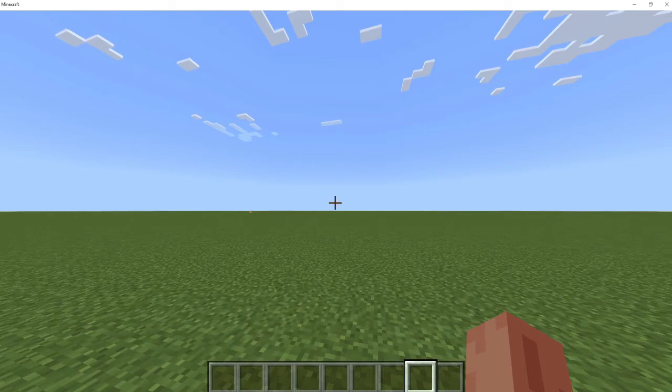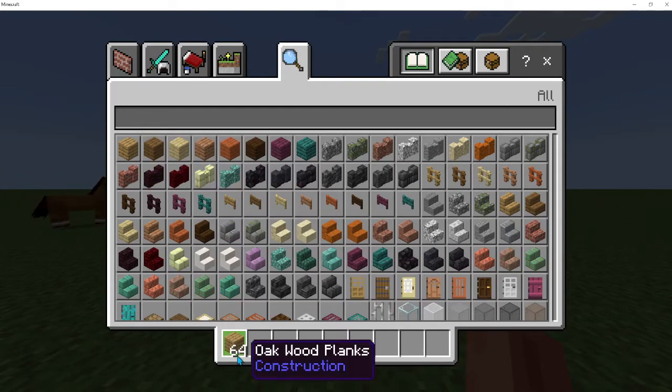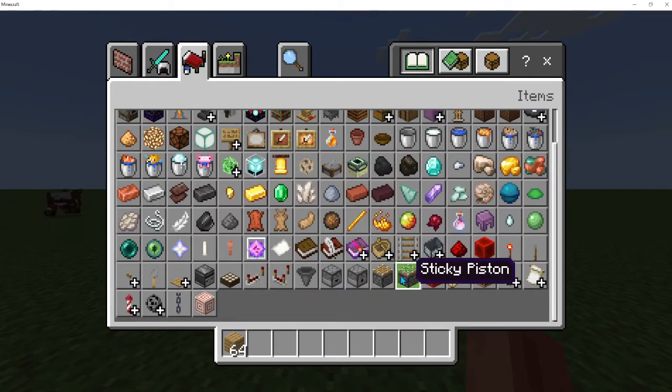Hi friends, welcome to my channel. Today I am playing Minecraft. In this video I am making an arrow shooter for enemies. For this archer we want some oak planks — I am taking oak planks, but you can take dirt that way also.